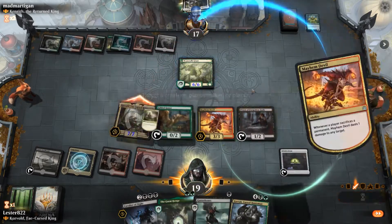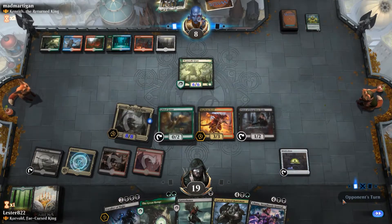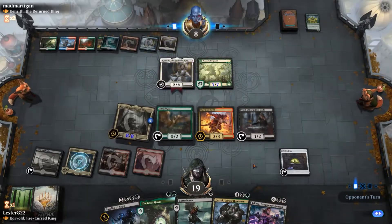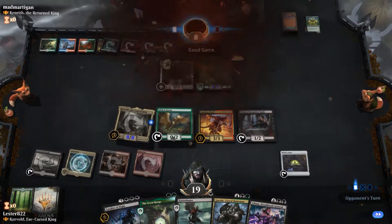In this scenario, with Priest of the Forgotten Gods, I can make them lose 2 life, draw a card, add 2 mana, draw 2 more cards, deal 2 damage to something — it is honestly crazy. And at this point it doesn't matter, because I have an 8-8 Flyer, and he has 8 life.